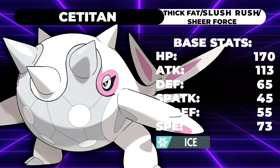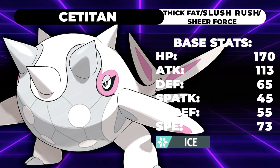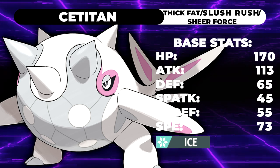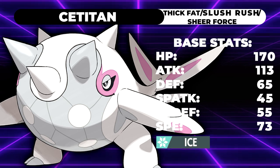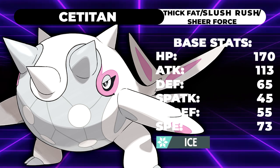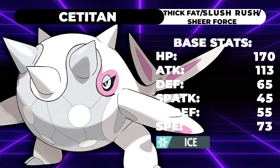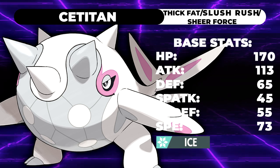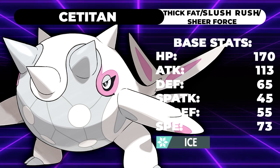With that 170 HP and Slush Rush, this thing's defenses and bulk kind of go through the roof. 65 defense isn't that great, but with a high HP stat and a 50% increase to your physical defense in snow, plus doubled speed, your stats are actually kind of insane.